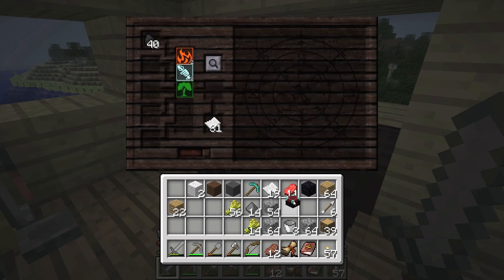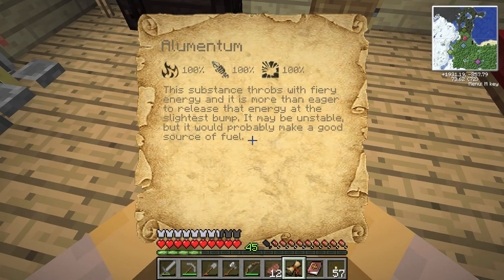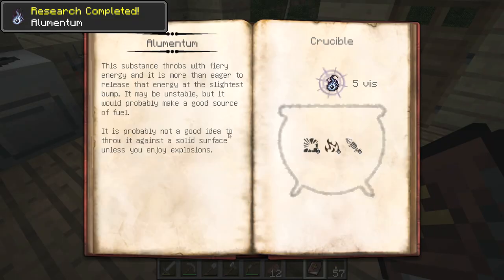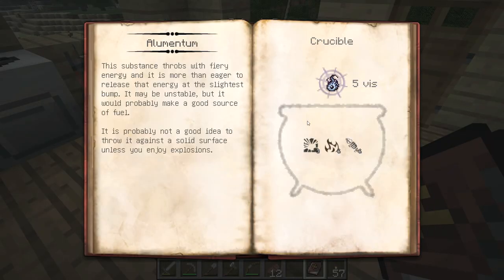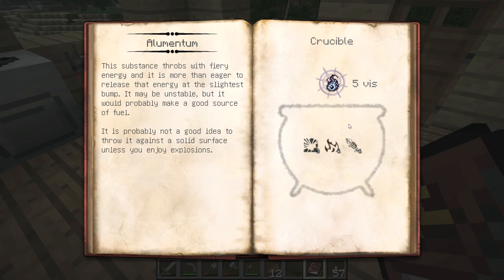We got Elementum — fire energy. So: Elementum needs 5 vis, 3 Fractus, 6 Ignis, 6 Potentia. Let's make some of that. That sounds fun. So 6 Ignis, 6 Potentia, 3 Fractus — we can get that with cobblestone and charcoal. Let's get our wand out. Wand is a tool, it's in the tool's chest.